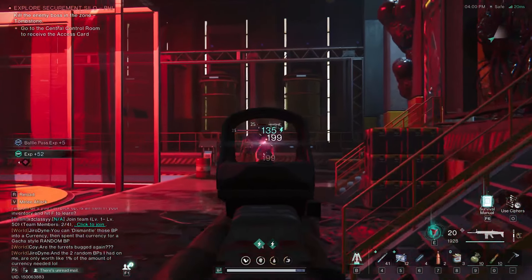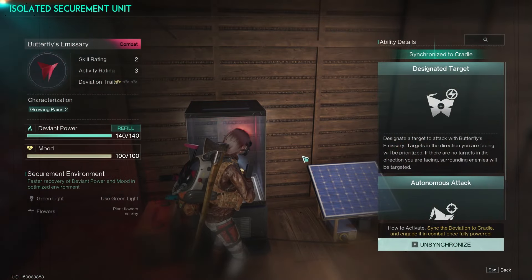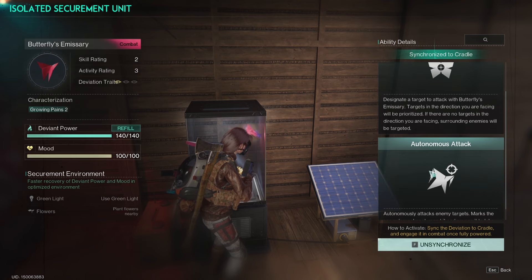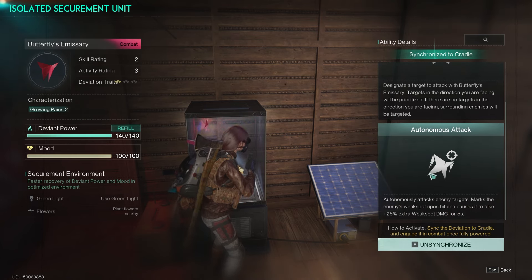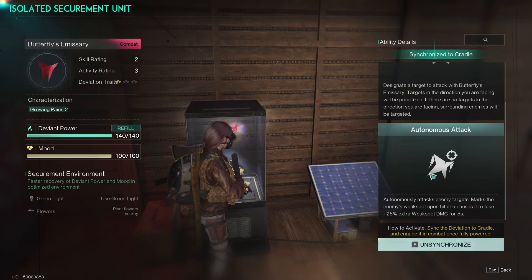But if you want to go all-out damage, go with Butterfly's Emissary. It autonomously attacks enemy targets and marks them for weak spot hits, causing them to take 25% extra weak spot damage for five seconds — really great for just melting bosses fast.